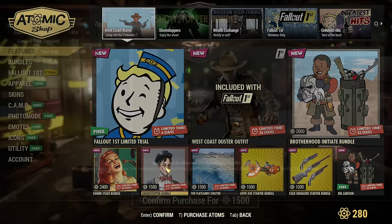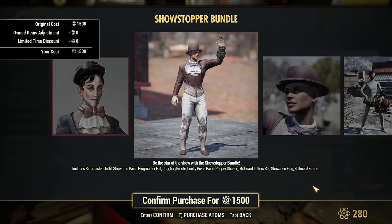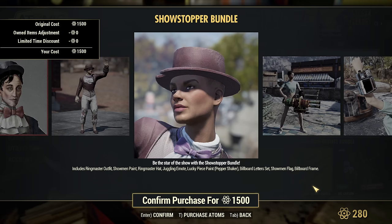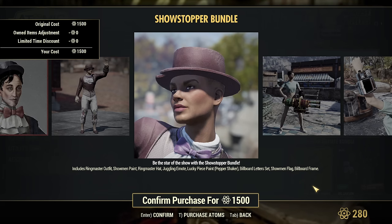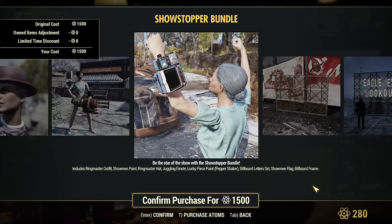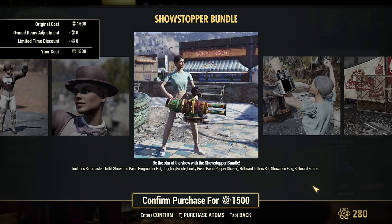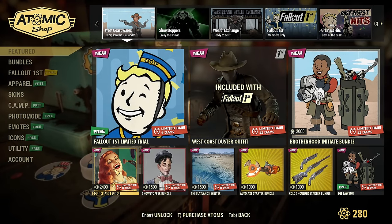Then the Show Stopper Bundle — what's that? Includes: Ringmaster Outfit, Showman Paint, Ringmaster Hat, Juggling Emote, Lucky Piece Paint for Pepper Shaker, Billboard Letter Set, Showman Flag, and Billboard Frame. Is that the first ever paint for Pepper Shaker? I'm pretty sure it is, so I need it. But I don't really want the whole bundle — is the Pepper Shaker paint available separately?